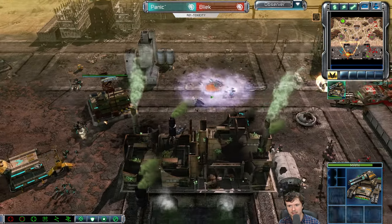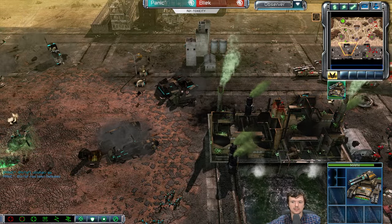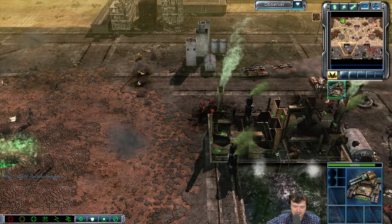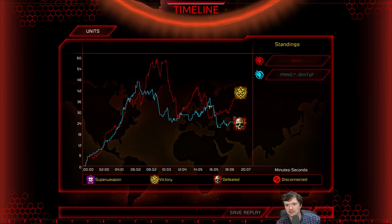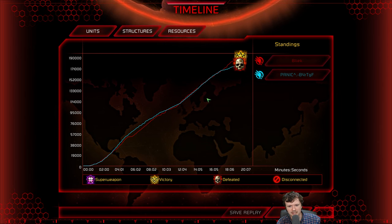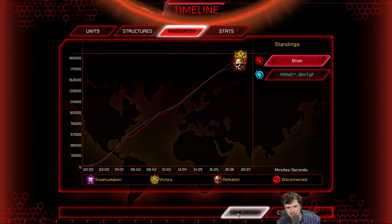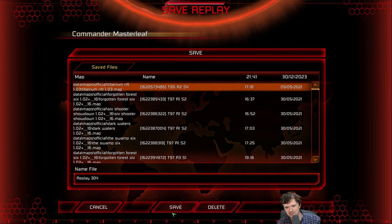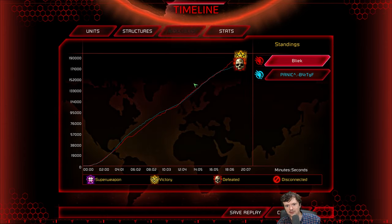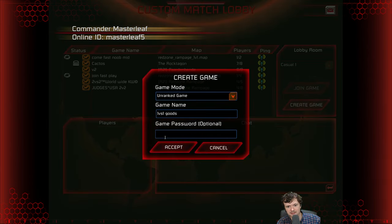That was a pretty action-packed game. GG - Panic loses that one. Wow, what a good game. Well done to Bleak for taking that - he made some good decisions in that game. Look at the eco graph - almost 20 minutes. That's crazy. Almost 20 minutes that neither side was able to do the killer blow. They both took the same eco damage. Panic was actually hit hard at some point. That was really good.